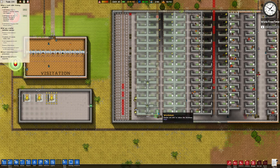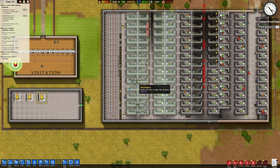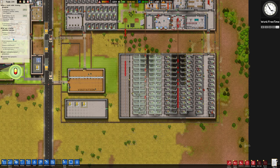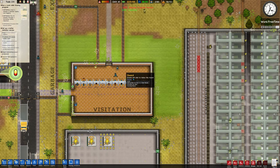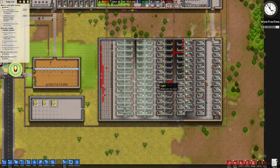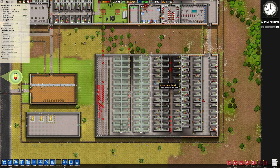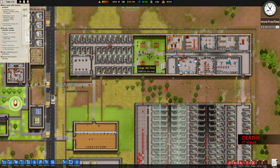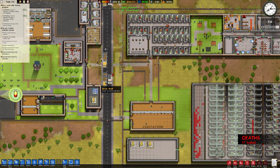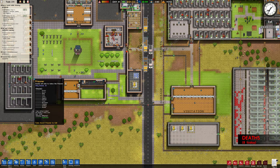Hello guys, and welcome back to some more Prison Architect. We're going to facilitate 20 inmate family visits. I'm going to try to change this later on after we build all of this and after we house everyone properly. And then once that is done, we're going to continue our little main quest.